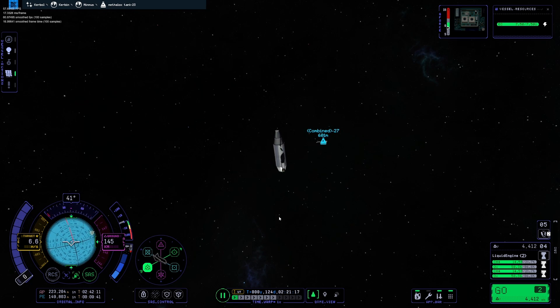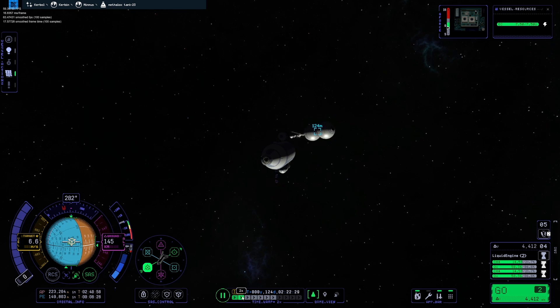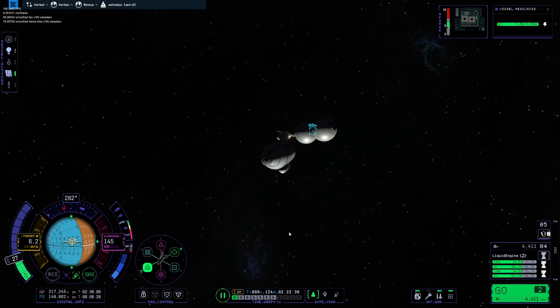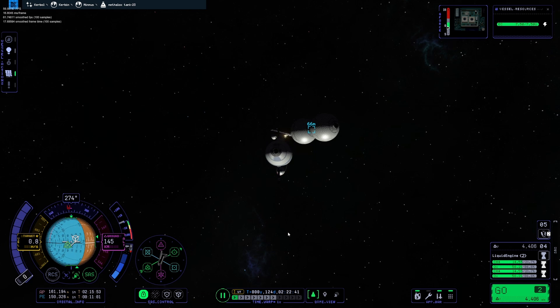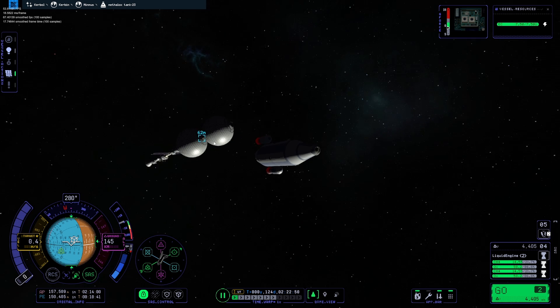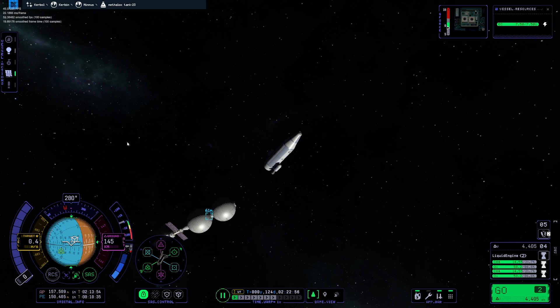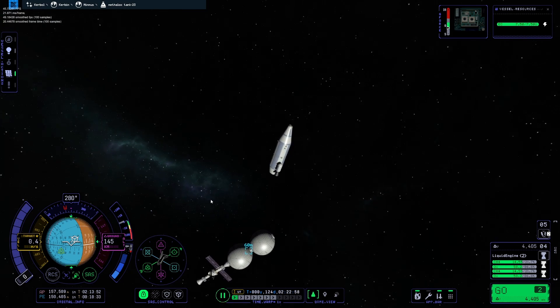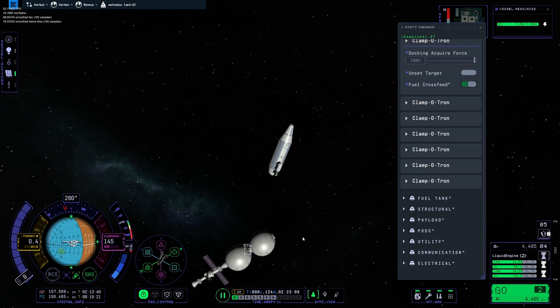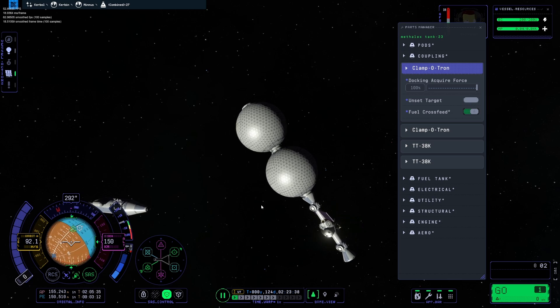This is the second-to-last launch and rendezvous I'll be doing for this. We're going to leave it at two tanks for now — I'll probably launch some periodically, so if you see this later with more tanks, that's what happened. I plan to just leave the tank hooked up and keep refilling until the station is full. Two will work for now. This is probably one of the most janky dockings I've ever done.